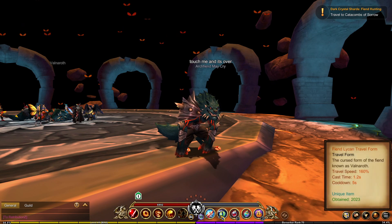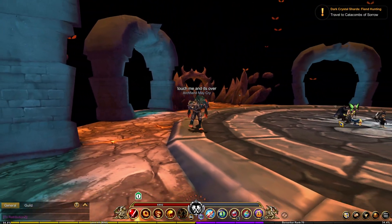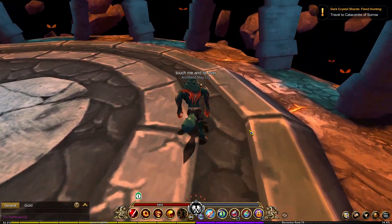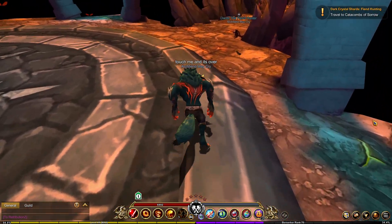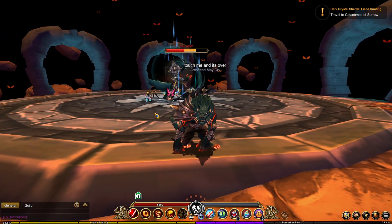We'll be getting the Fiend Lycan travel form. It has 160% travel speed which is very fast and you don't need to be a Guardian. This is how it looks — it's a very big travel form and it travels at the same speed as the others. It's very cool, so shout out to the dev team and the AQ3D team for putting this out. I really love this travel form and you guys can get it as well.